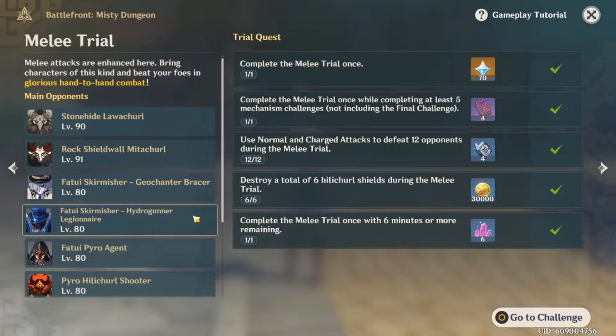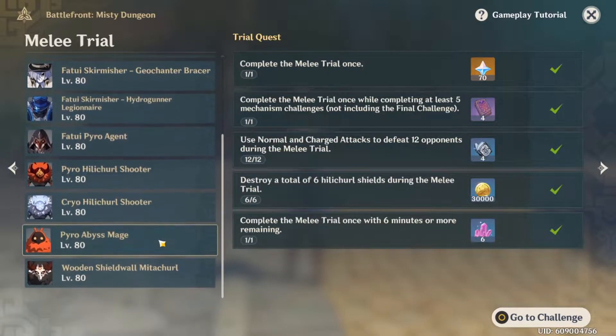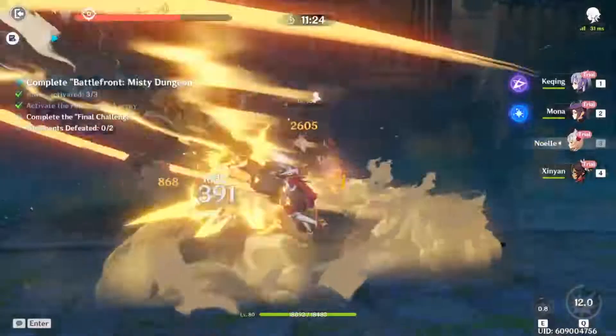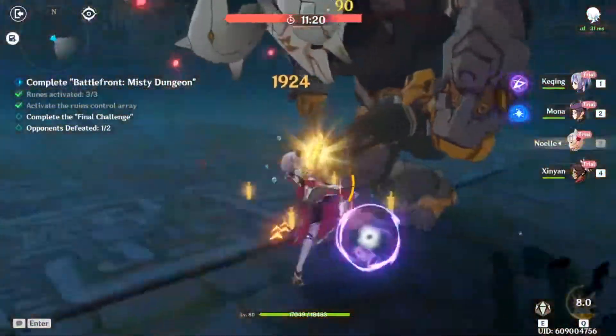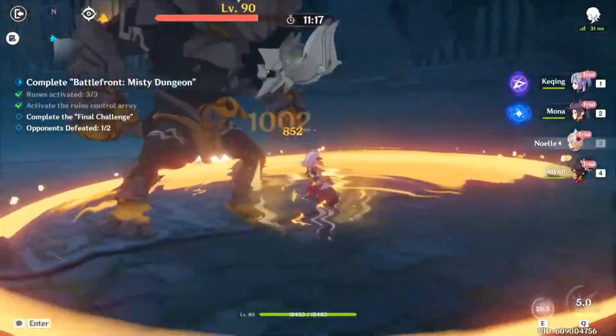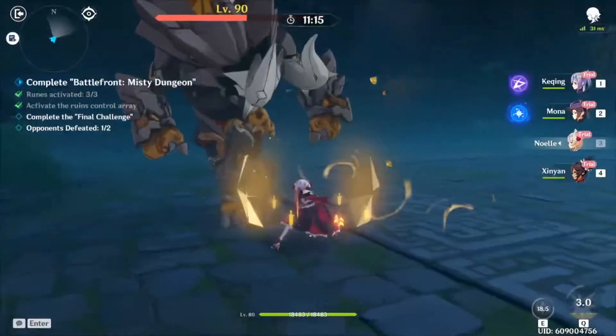For the Hydro Gunners you're probably going to want Diona to freeze them, and for the Pyro Abyss Mage bring either Mona or Barbara — though personally I recommend Mona for her ability to make a decoy to draw aggro. The final challenge has the Stonehide Lawachurl and the Stonewall Mitachurl. Keep pummeling them with Claymore and Geo, and this fight won't be much harder than anything you've faced before.